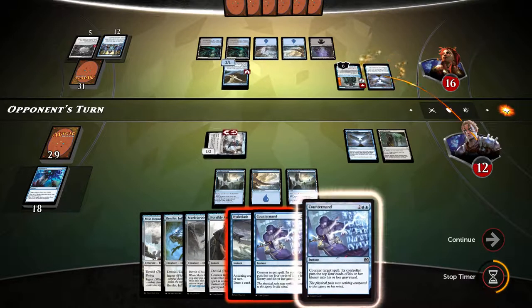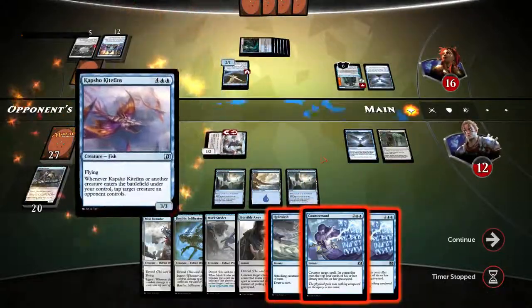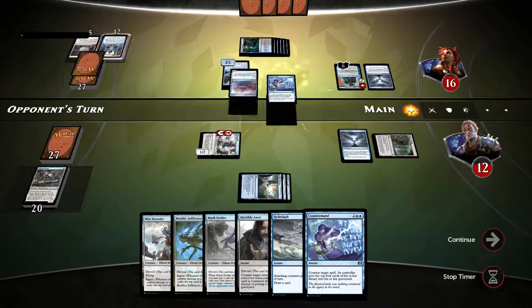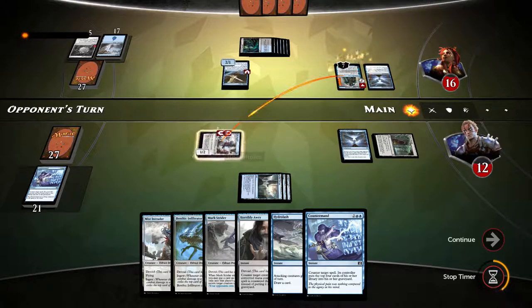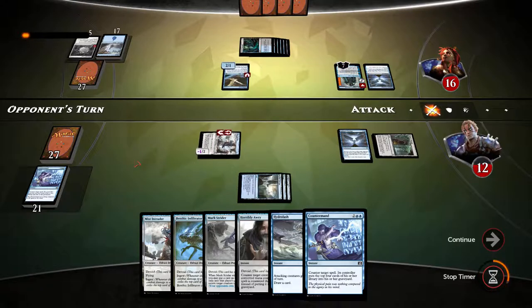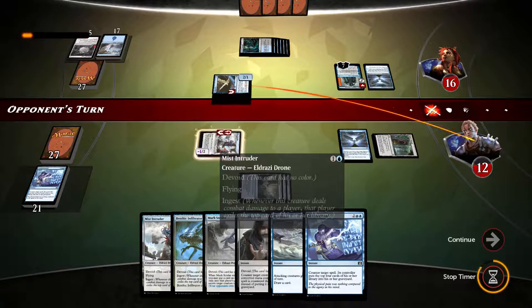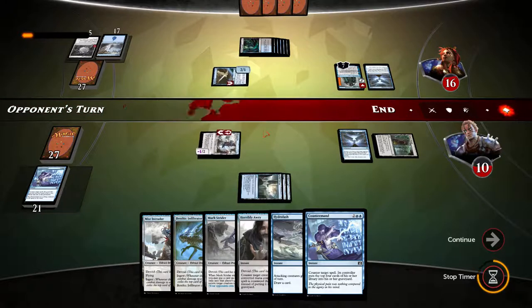We get milled — we have Countermand here. Countermand! Four cards into graveyard — 27 versus 27. Nice. Opponent swings at us. I'm just going to keep Mist Intruder for blocking — no point playing him since Ingest will not trigger anyway. I really hope we can start drawing into more lands. With this we can have Hydro Lash and Horrible RE up just in case.